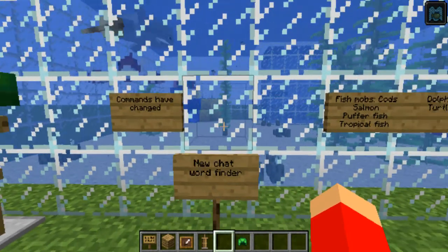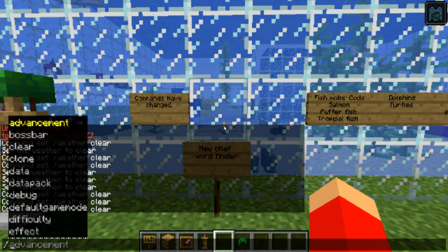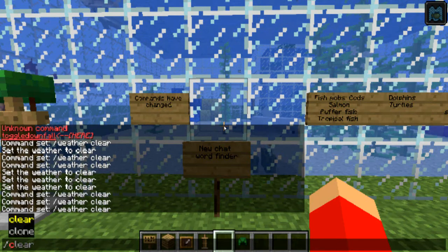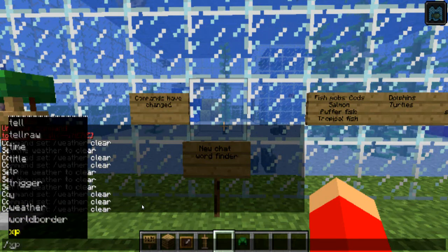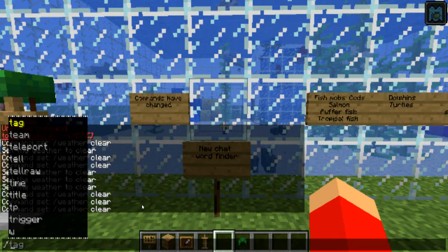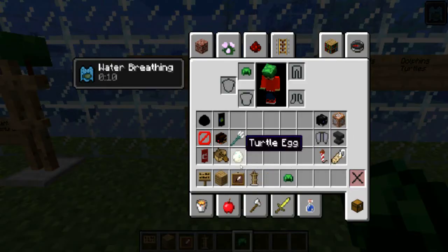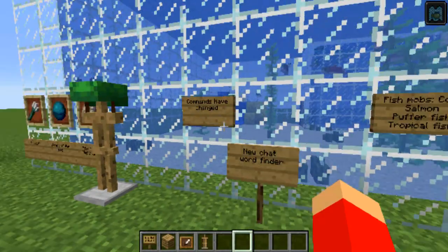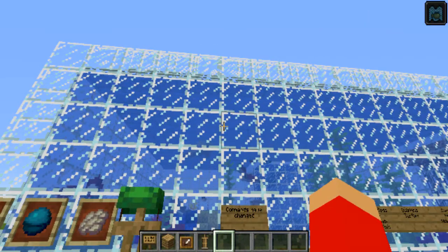Commands have changed a lot. There's a new chat word finder — basically a tab-autocomplete system — which is pretty cool. Like when you type a command it has that little suggestion thing at the bottom. That's what I'm calling it — word finder. Yeah, commands have changed. And also the rain system is broken, of course. Thank you, Mojang — you ruined the commands again.